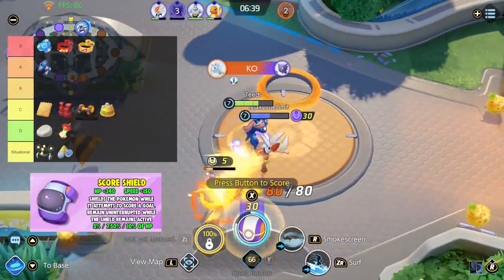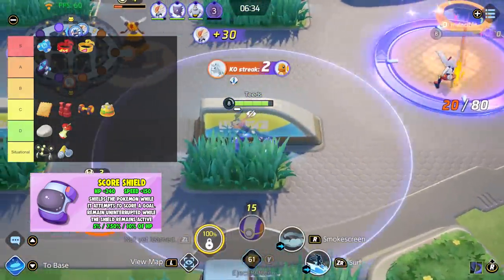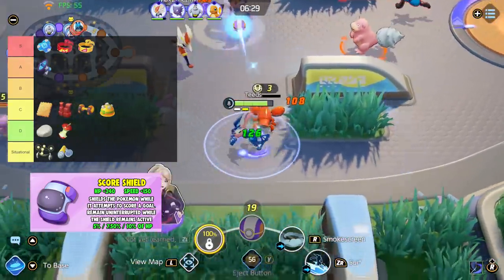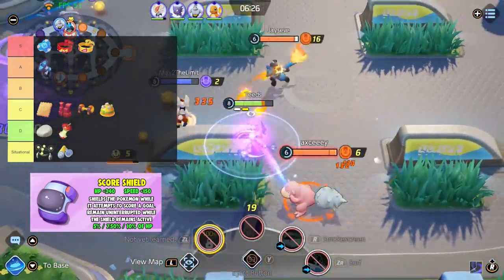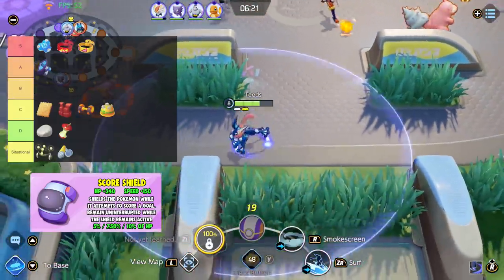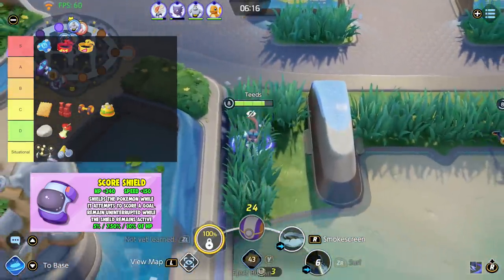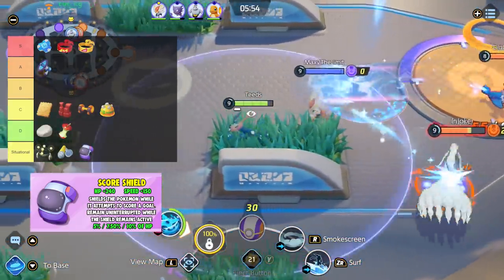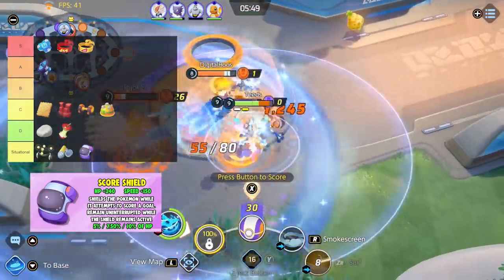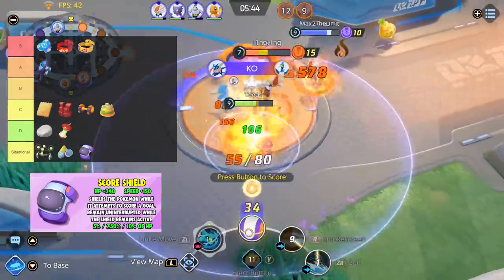Next is Scoreshield. Scoreshield is an item that has taken me by surprise — it shields you while you attempt to score a goal, and scoring cannot be interrupted while the shield remains active. When Pokemon Unite first came out, I didn't find this item to be great, but that has since changed. I tested this item in practice and what I didn't know is that it stacks with other shields, such as Eldegoss Shield, Lucario Shield, and more. Scoreshield is a fantastic item and I will place this in Situational, but it's an S-tier situational item. Pokemon with really high health or with shields work really well with Scoreshield.